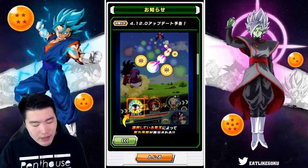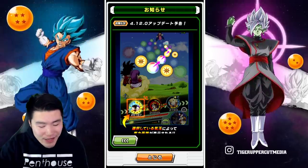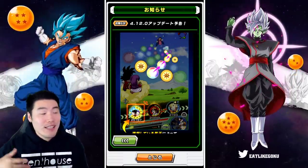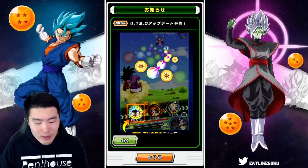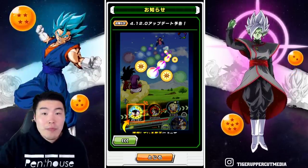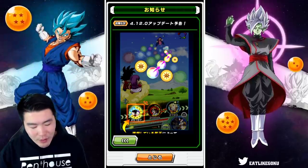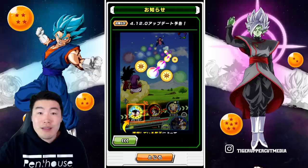Essentially what's going to happen after the update is that when you hold your finger on a certain orb, it's going to show you the path that the orb's going to take, but it's also going to tell you exactly how much ki you're getting from that specific path. So instead of having to do quick math during your runs, the game will just do it for you. You can move your finger around and see which orb will provide the path that gives you the most ki.